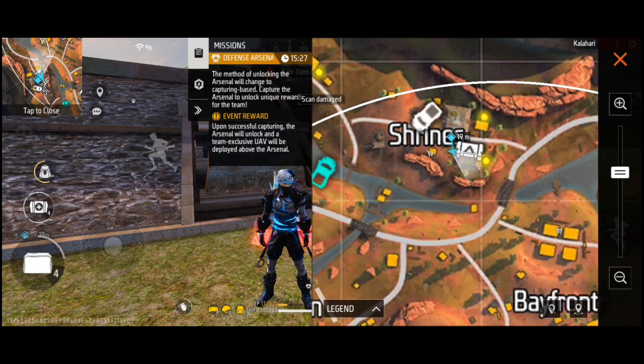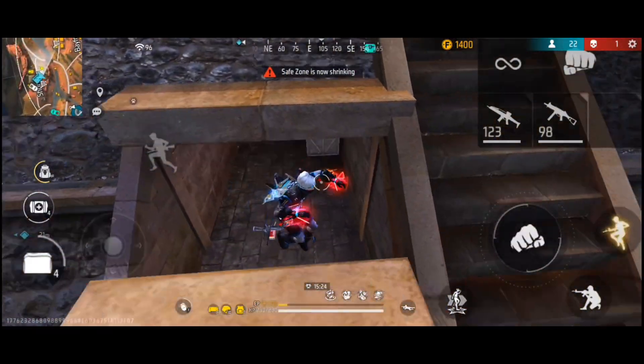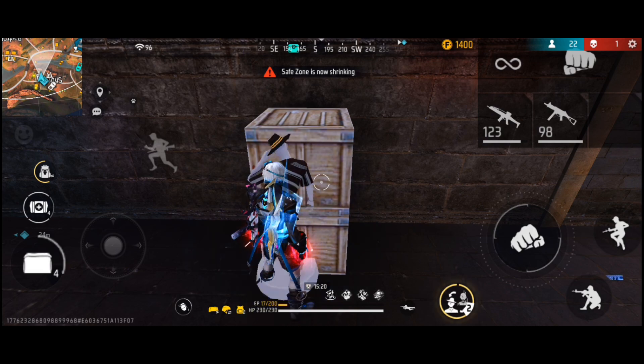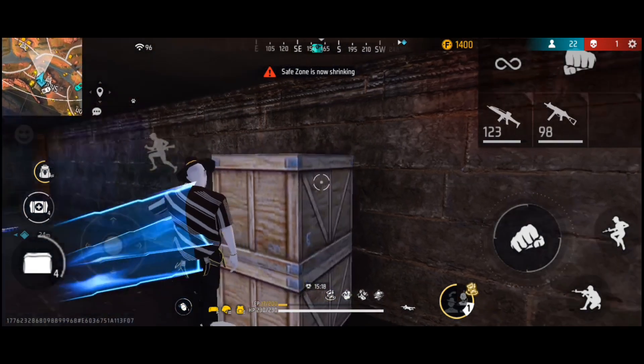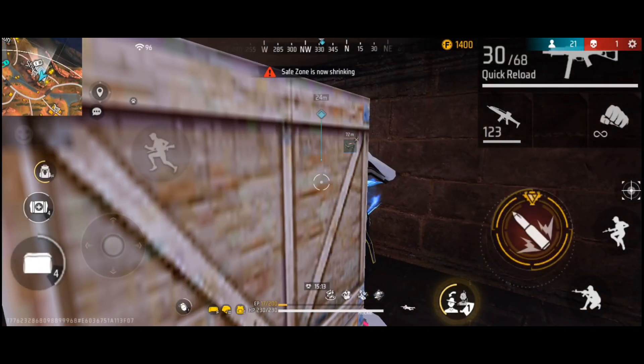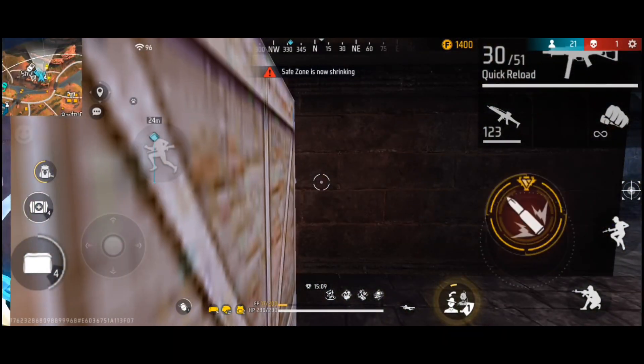Trick number two: like in the video, let's go to hide inside the box using Santino character power. Now we hide inside the box, we can camp or kill.